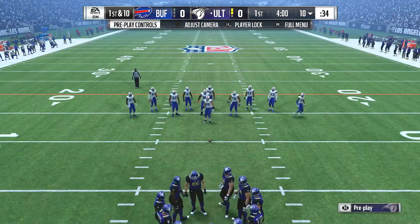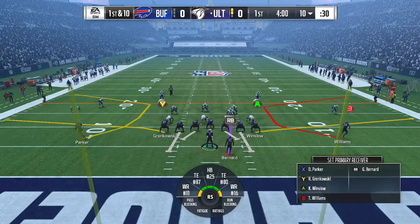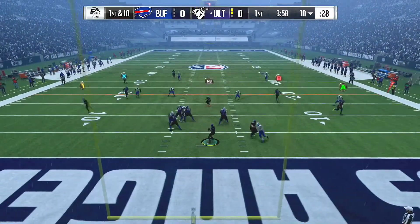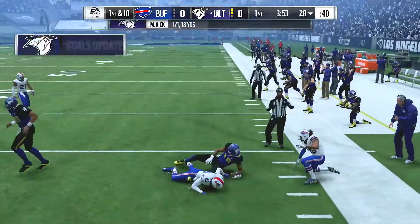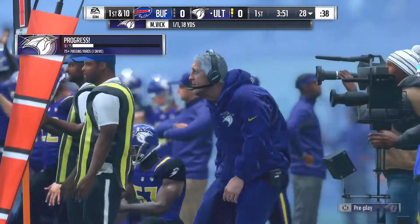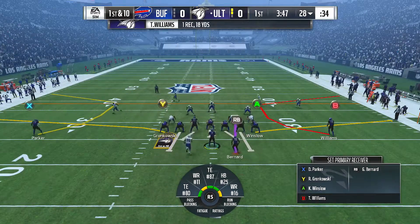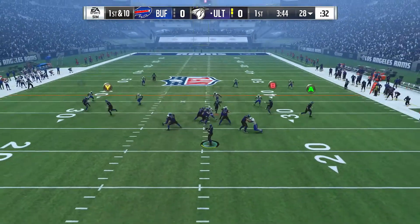The offense getting set, first and ten. They'll come out throwing here to start the drive. It's caught on the right side — Williams. He's taken down, but not before he gets across the 25-yard line. An early statement on the game's first play: 18 yards and a first down.